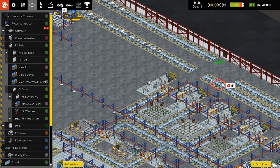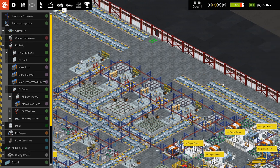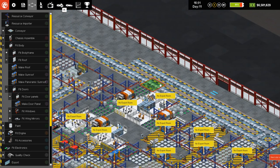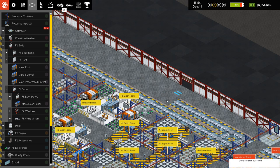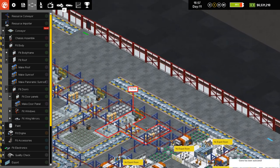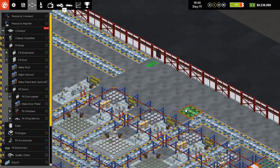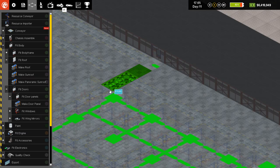We can start deleting this stuff now because we have plenty of time. And look at that — we opened up a new import thing as well, so that's good news. I don't really need to erase all this stuff. We actually have kind of too many of these going on right now, so I'm gonna erase them all the way back up to here. Because we really only need one conveyor to get through all of this.